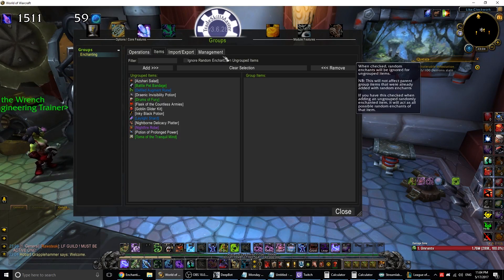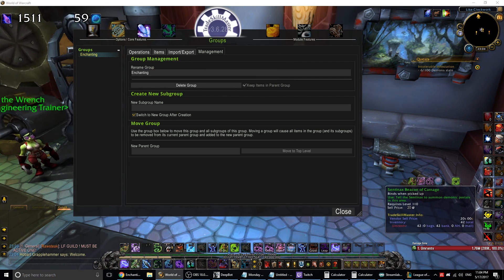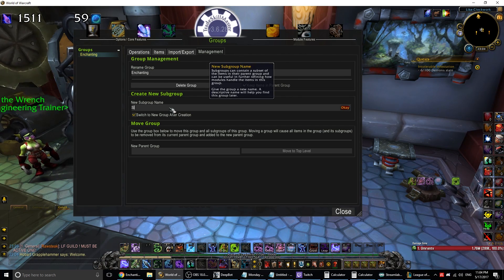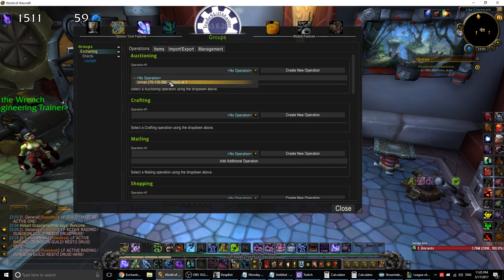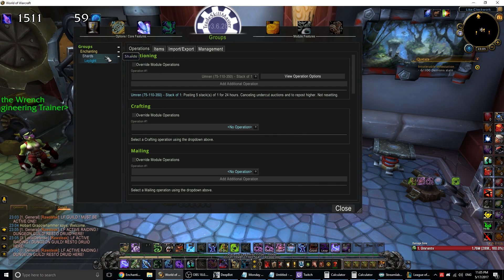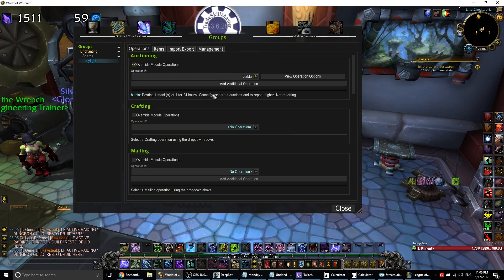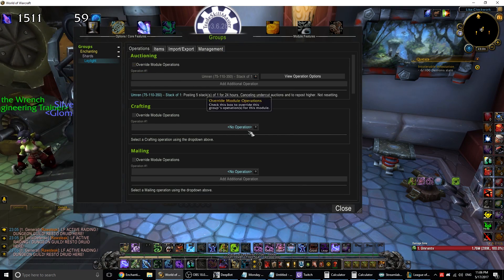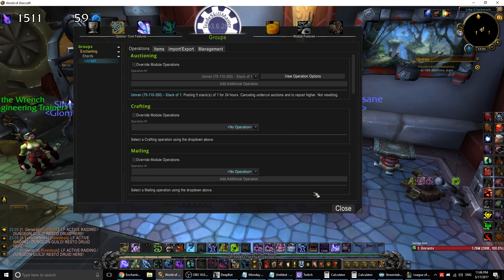Bonus Tip 1: Groups and subgroups. Subgroups inherit attributes from the main group above them. For example, if you made a group called 'Enchanting' and then subgroups called 'Shards' and 'Leylight', you can apply the auctioning operation to 'Enchanting' and it will automatically apply to all subgroups below it. You can override this by checking the override box and applying a different operation to a specific subgroup. This saves loads of time versus applying operations one by one to every group separately.